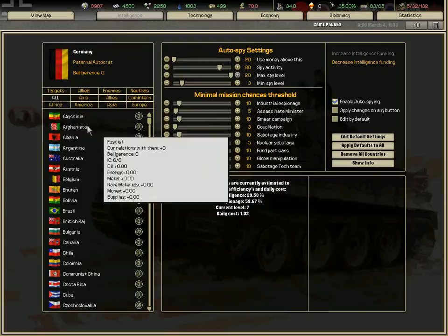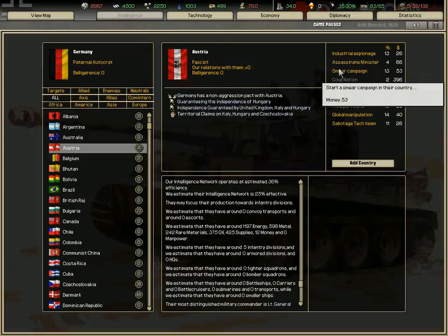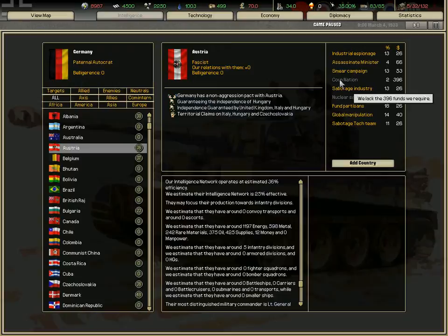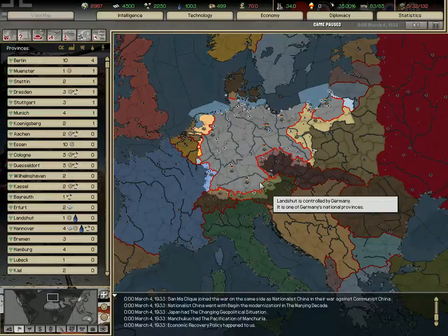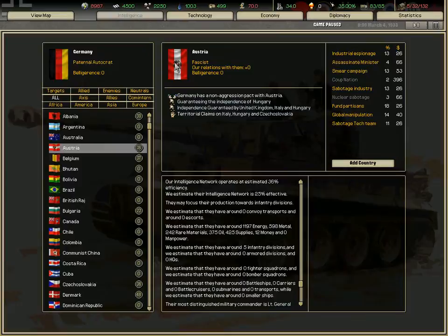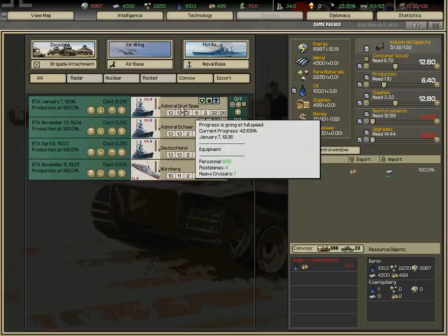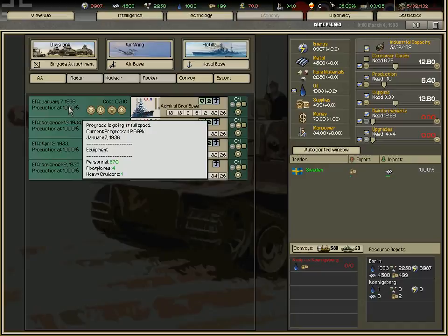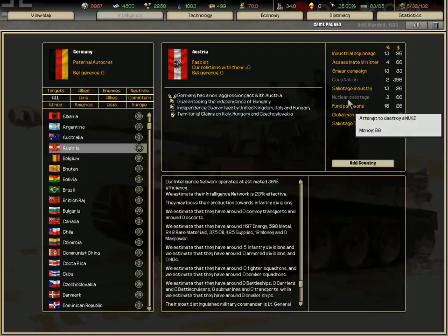Let's say I want to do some operations against Austria. Industrialist paranoia gives you an attempt to steal a blueprint. Assassinate is self-explanatory. One operation raises dissent by 2%. Another replaces the form of government exactly by your sliders, giving plus 200 or plus 199 relations. Sabotage industries will delay their production. Nuclear sabotage destroys one nuke. Found partisans increases the chance of partisans appearing in provinces.